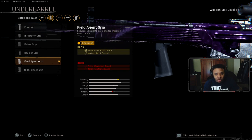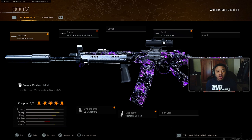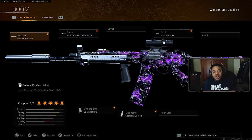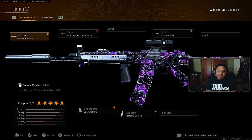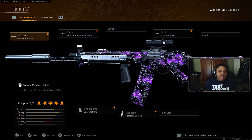The second gun we're going to talk about is the FAR 83. I've seen a lot of people using this gun recently. It's nowhere near hitting like a tank like the C58, but it's good for its recoil pattern — it kind of reminds me of the M13, but the M13 is a little bit better than the FAR 83.